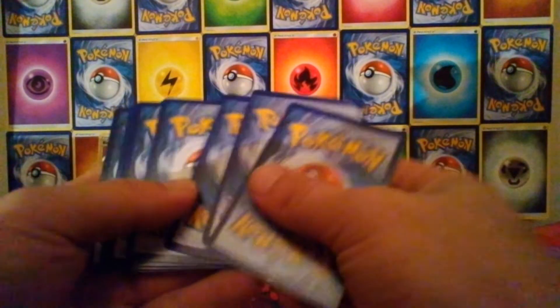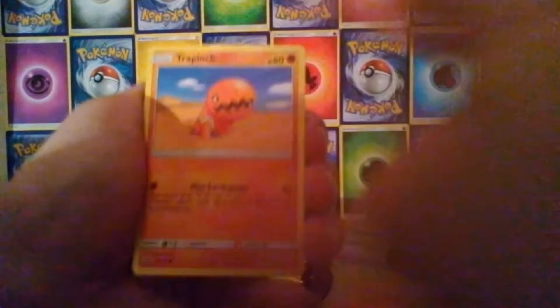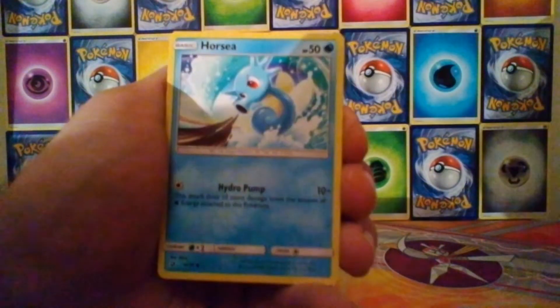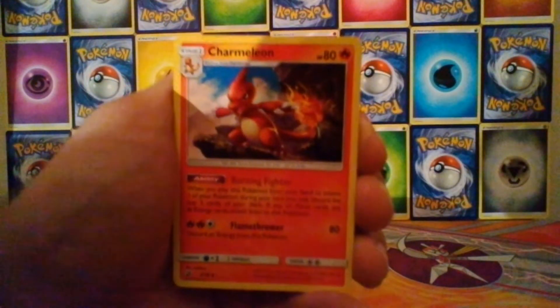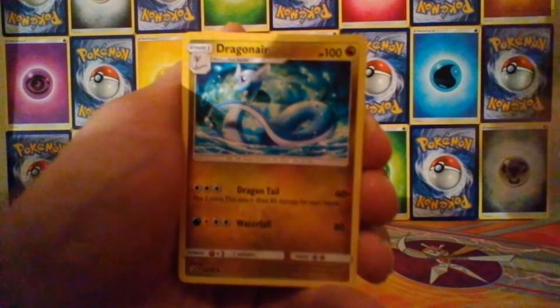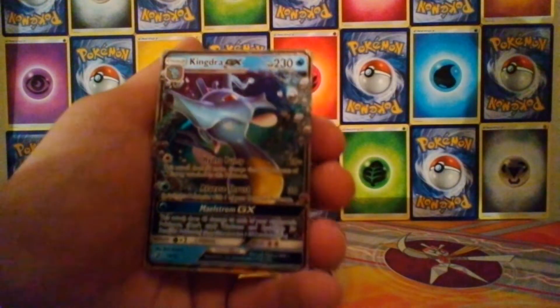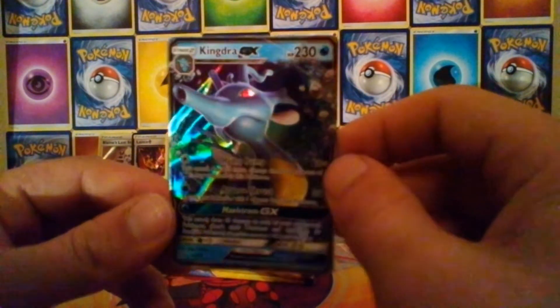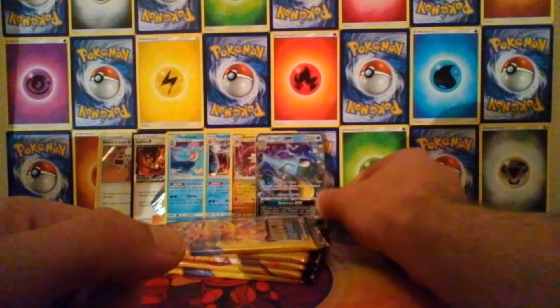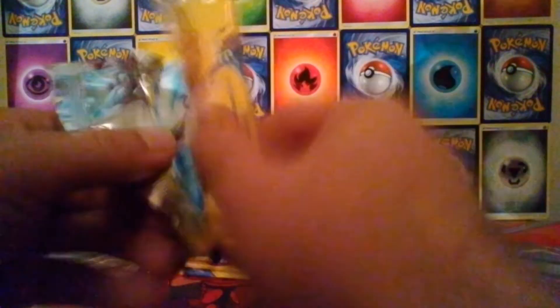Pack five - throwing the energy aside this time. We have Trapinch, Kangaskhan, Horsea, Corsola, Darumaka, Charmeleon, Drampa, Dragonair, Druddigon as the reverse, and the rare - there we go - our first GX pull is a Kingdra GX! Sweet!